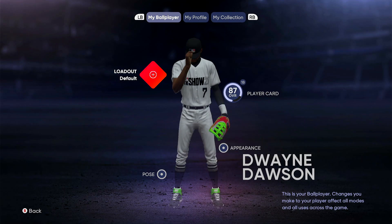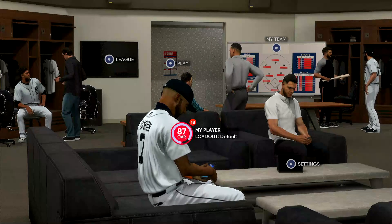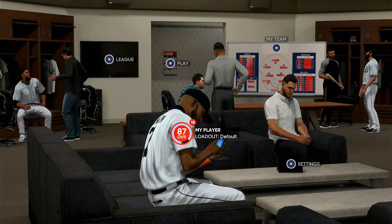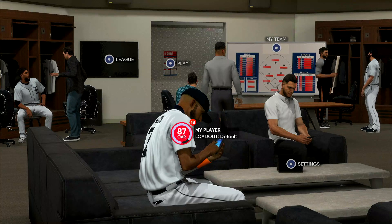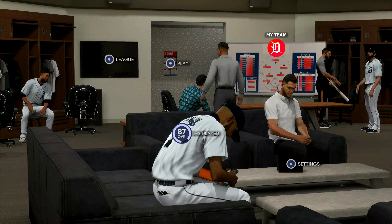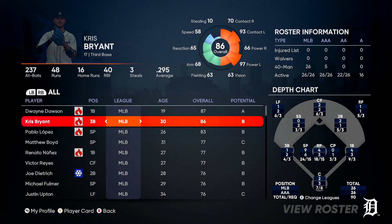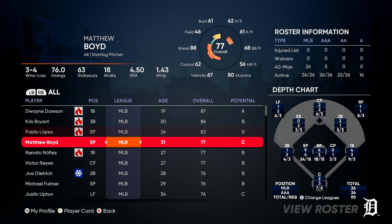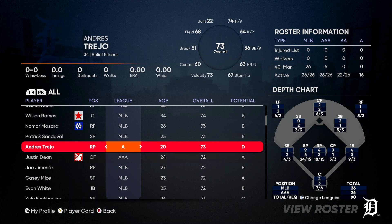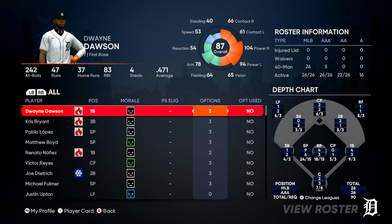Like I said earlier in the video, whatever your main position is — if you're a starting pitcher or a position player — make sure your loadout matches. If you're a starting pitcher, make sure your loadout is a pitching loadout. If you're a position player, make sure your loadout suits that. If you want to get called up quicker to the MLB, whatever team you're on, whatever position you play, go to that team, look at their roster, look at your overall and look at their overall. If your overall is higher than theirs, or somewhat close, you will get called up quicker.